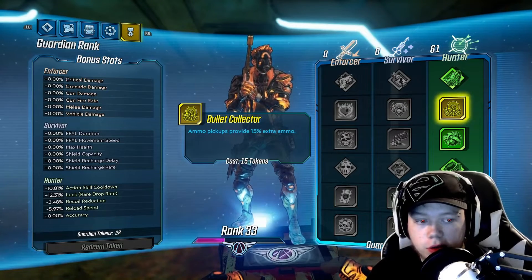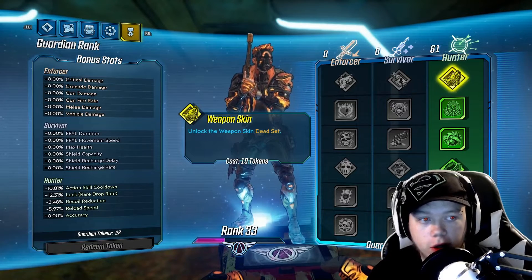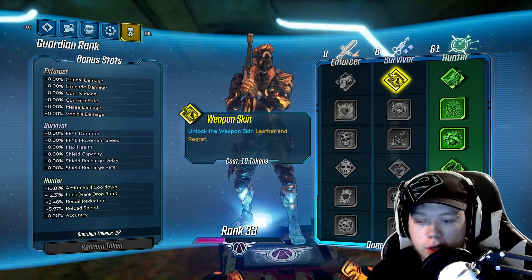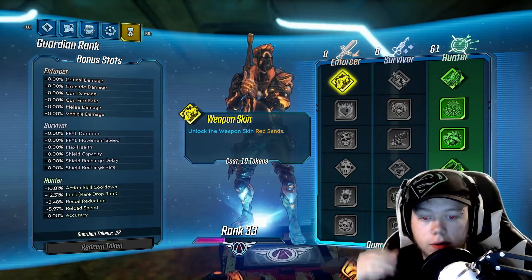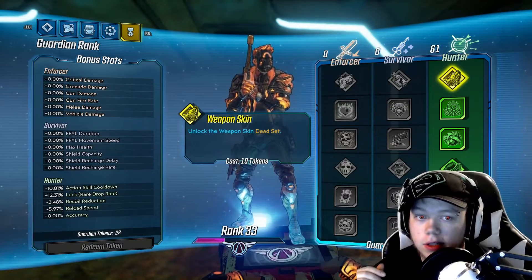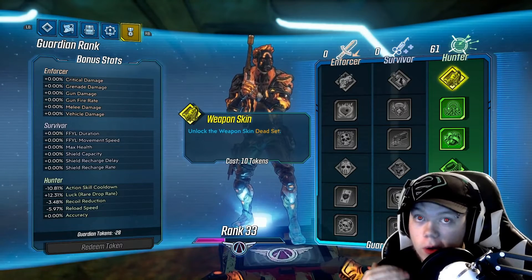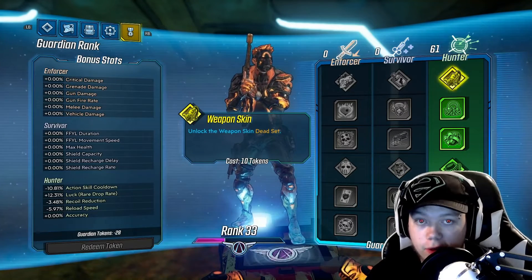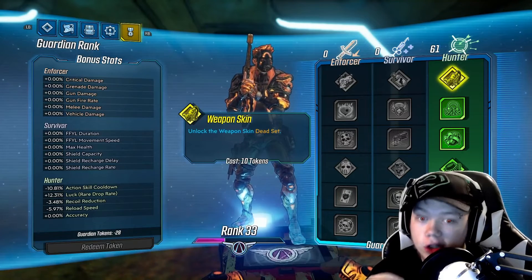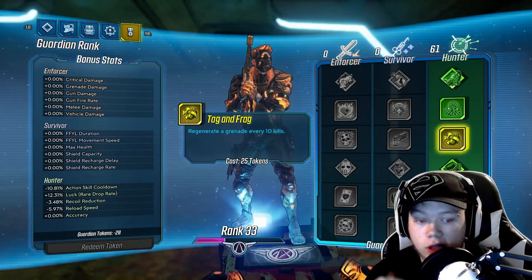Then I kept using my tokens normally, and when I reloaded my game, the game is like 'oh crap, he has 61 guardian tokens used but he's only earned enough experience for 33.' So it makes you have to come back up to 61 before you can spend more, because it gave you too many tokens — it is doubling your tokens. Basically you're not losing any progress; you're buying levels before you have them. I'm buying 61 tokens 28 levels early.